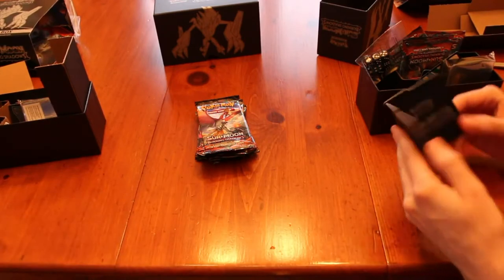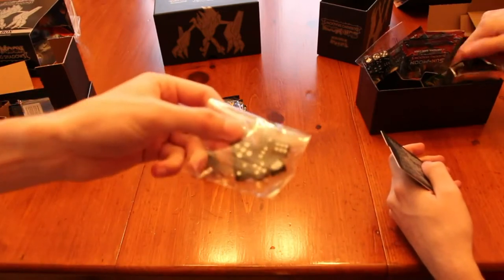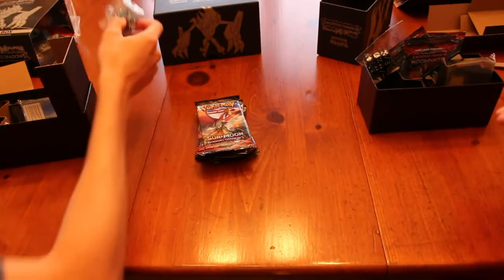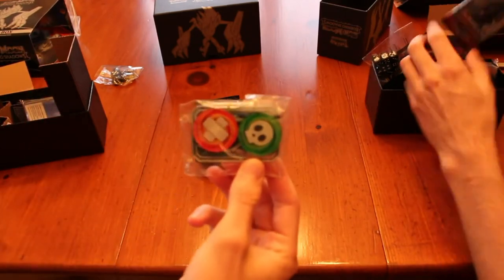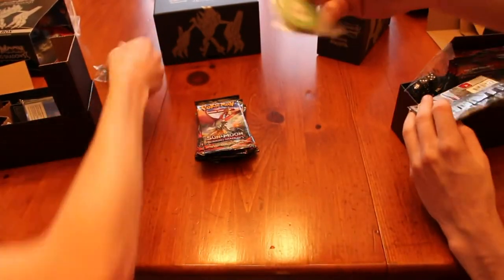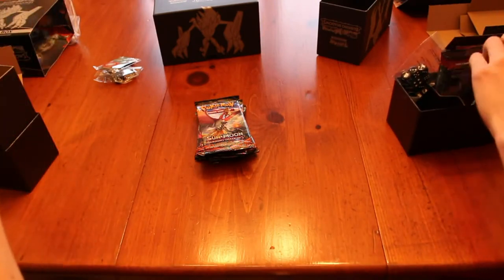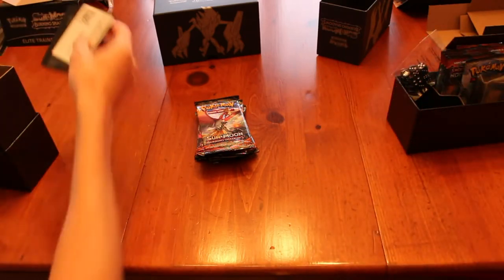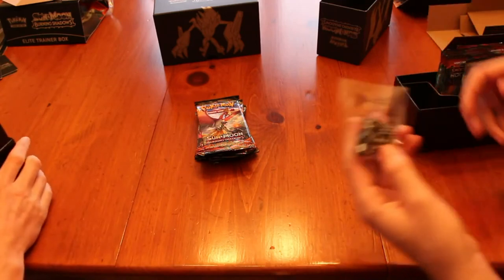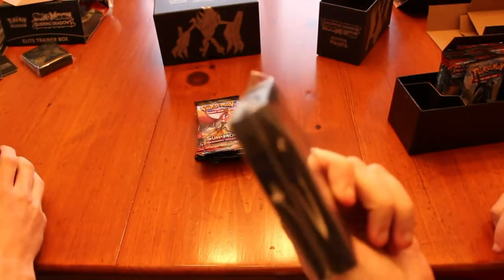You got dividers that feel like cardboard, some dice so when you play the game you can keep track of damaging stuff — poison, burned, and the GX marker. There's a code for the sleeves — not giving that away. And you got the dice, the good ones, and card sleeves. You're going to want to put your Pokemon cards in there.